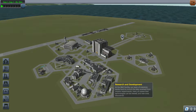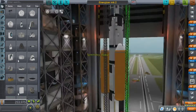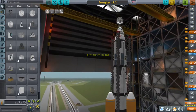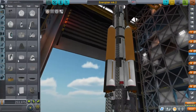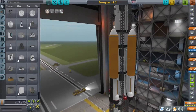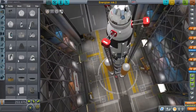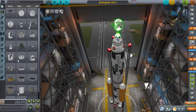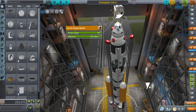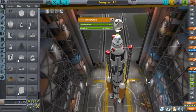Do you remember the rocket I made? Where is it? Here it is — Energizer Mark 2. Where's the thing? Mima Bobber. Let's go put the... I forgot, I'm just going to call them struts. And in the last episode, I put one of these — it's called a launch escape system. It doesn't work, for some reason. But at least we have antennas.